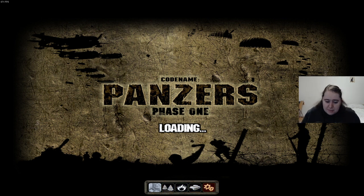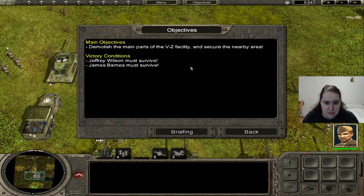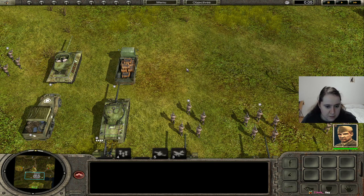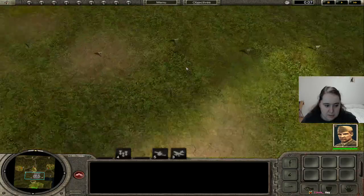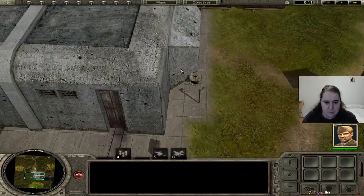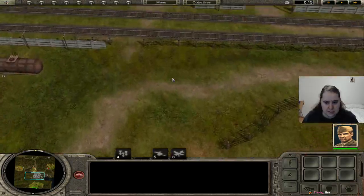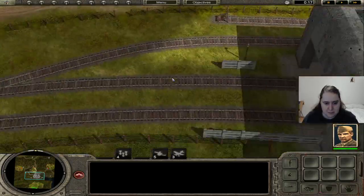I believe our mission for this time is to take out... oh, one base actually. The main parts of the V2 facility and secure the nearby area. So that's the base. Let me actually move up a bit, zoom out a bit. Oh yeah, that looks like a place that can be very well fortified.